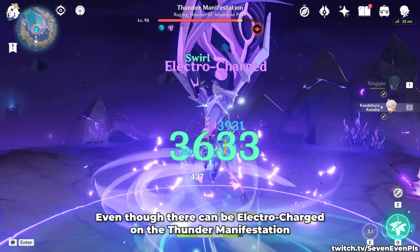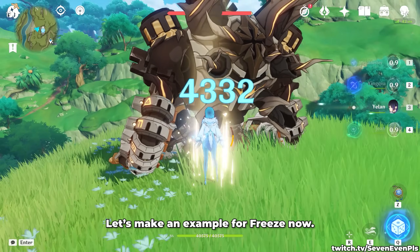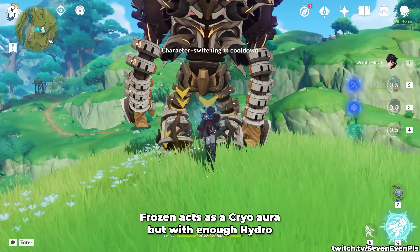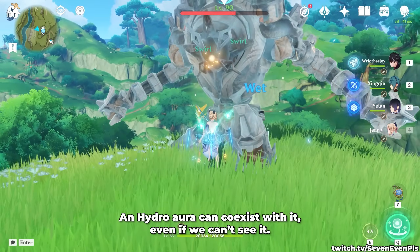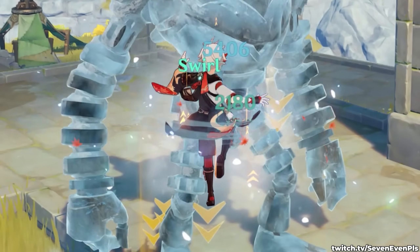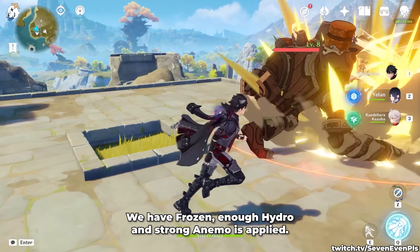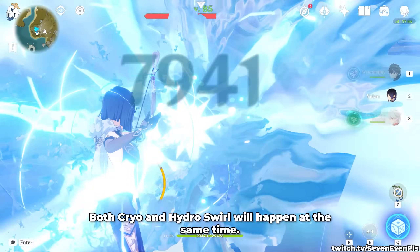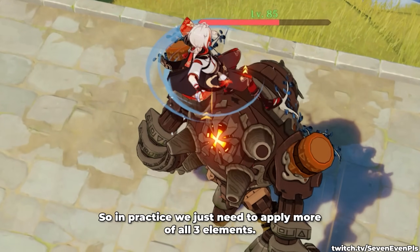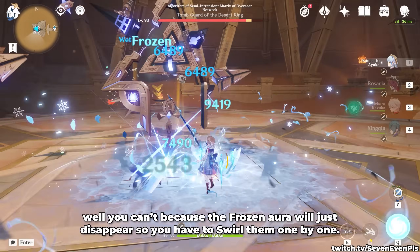And by the way, this scenario is the reason why, even though there can be Electrocharged on the Thunder Manifestation, you still cannot buff or swirl Hydro. Let's make an example for Freeze now — you are playing with Yelan, and we definitely want to buff both elements. Frozen acts as a Cryo aura, but with enough Hydro, a Hydro aura can coexist with it, even if we can't see it. In theory, three things can happen: we have Frozen but not enough Hydro — a Cryo swirl will happen. We have Frozen and enough Hydro, but a low amount of anemo is applied — a Hydro swirl will happen. We have Frozen, enough Hydro, and strong anemo is applied — both Cryo and Hydro will happen at the same time. Anemo depletes the underlying Hydro aura first and reaches the Frozen aura, reacting with it. In practice, we just need to apply more of all three elements. Against a boss you can't, because the Frozen aura will just disappear, so you have to swirl them one by one.